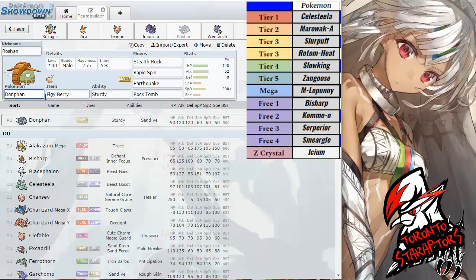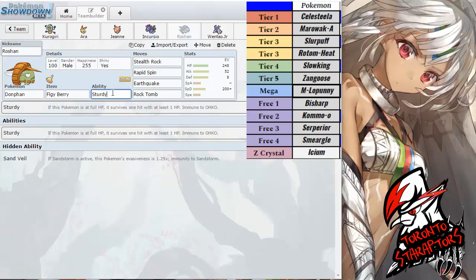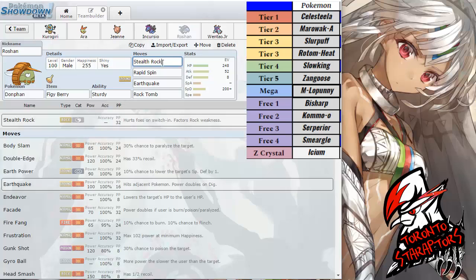Up next we do have Roshan the Donphan packing the Fightinium Z and the Sturdy ability, which allows me to take a hit and eat off that juicy berry. We have both Stealth Rock and Rapid Spin — it's my Hazard Control this week — along with Earthquake and Rock Tomb. Rock Tomb is very interesting: it gives me a move to hit the Rotom-Heat with. I think he's probably gonna bring it, as it matches up well against both the Toxapex and Victini as a Fire resist and a soft check to Toxapex.